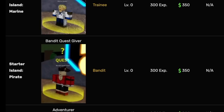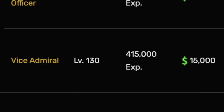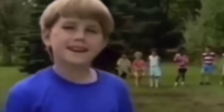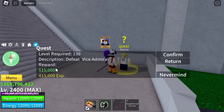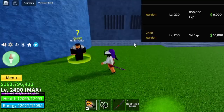So while reading my notes before making another grinding video, I noticed this. Vice Admiral gives out 15,000 bellies. Then I compared it to higher level bosses like Chief Warden and Warden — the reward is lower. Wait a minute! I kinda didn't believe it, so I checked it out. There you go — Vice Admiral gives out 15,000 bellies. Now let's head to the prison and check the other bosses.